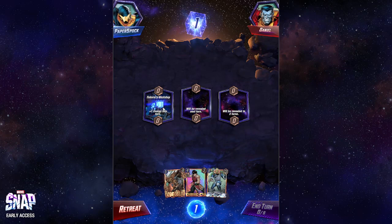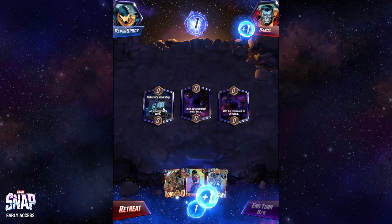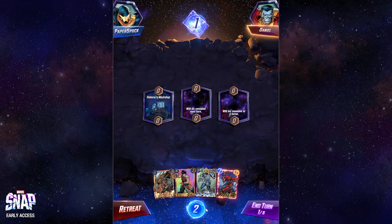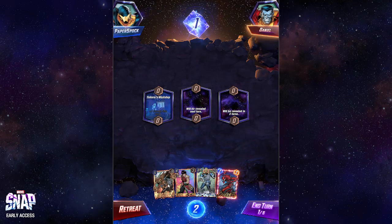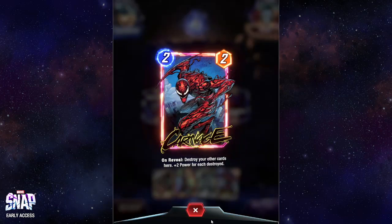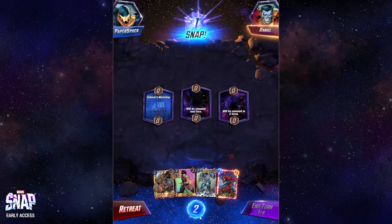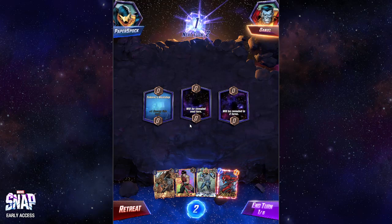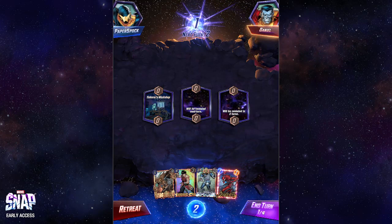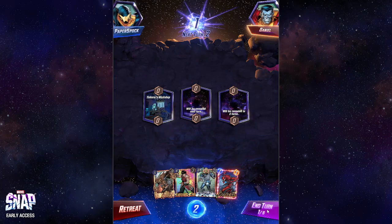And there's our first location, which is revealed as Tinkerer's Workshop, which gives me one energy. I spend energy to play cards. This first turn I have four choices of cards, but only one card do I have enough energy to play, and that card works by destroying other cards. So it's not really good for me to play this turn. I'm going to hold off and see if there's any better opportunity to play it.